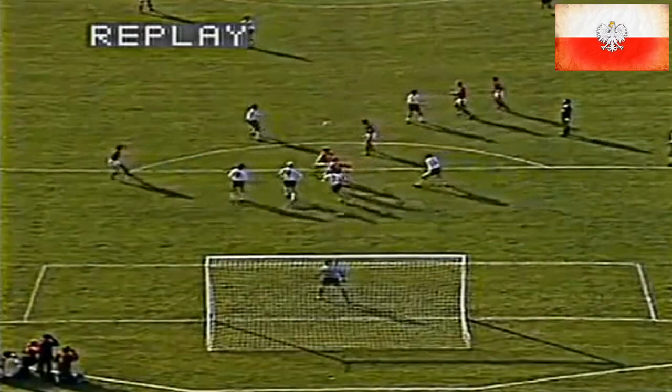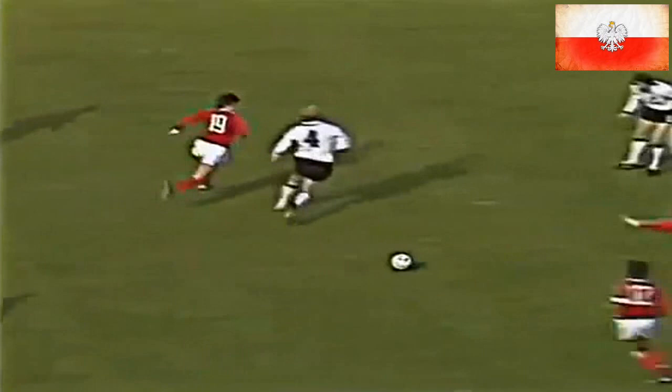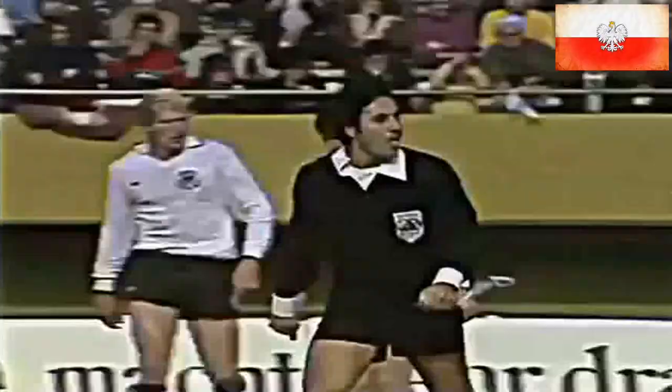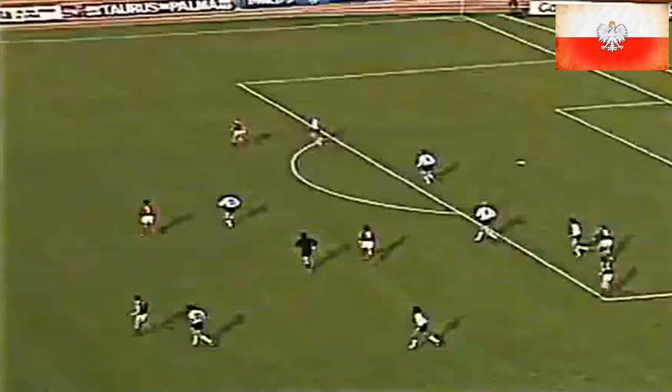A good shot by Lubansky, a little tip back to Lato, that'll come down to Lubansky, and the shot for... that was Zeynard coming in. Zeynard is going to the far side for Shimonovsky, he's getting away from Berks and Dragic.